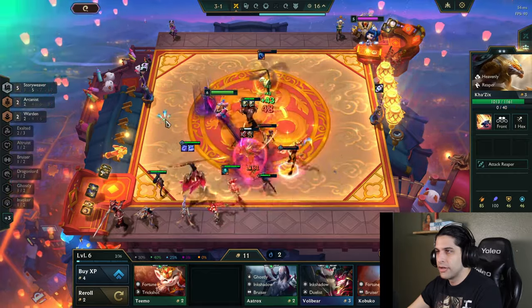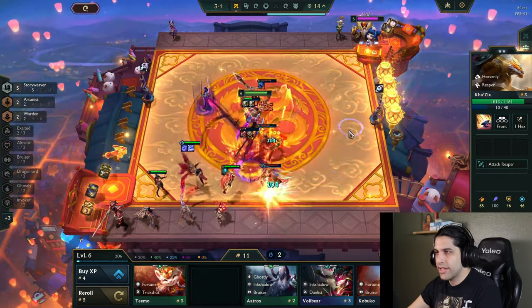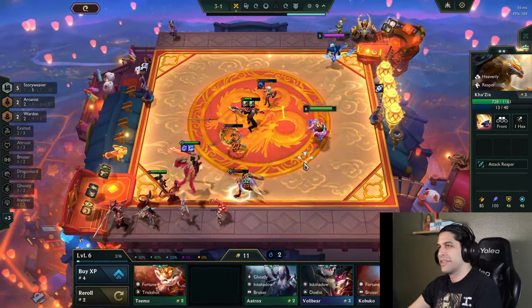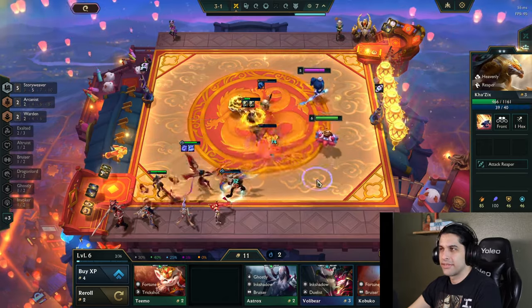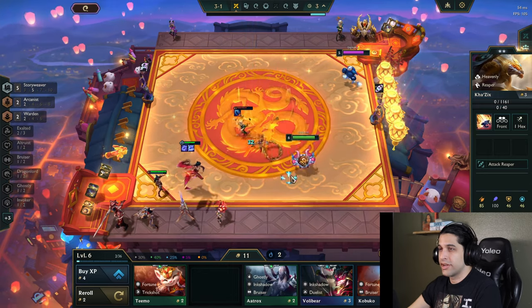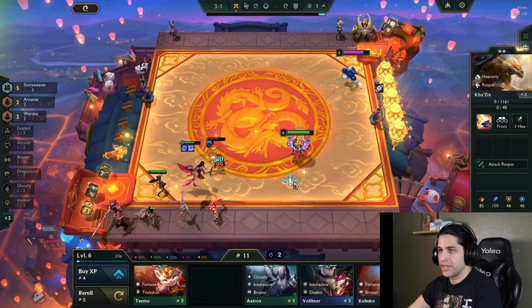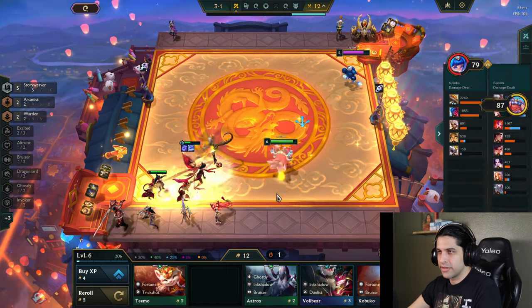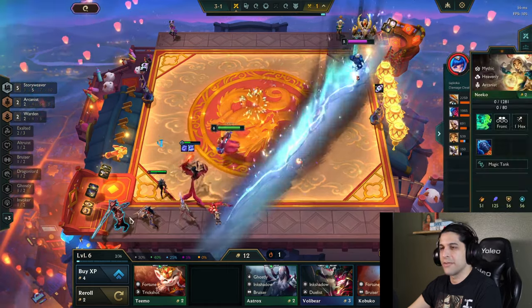Uh oh, here comes Yone — freaking monster. Nice, he got killed though, that's good. Garen's trying his best and those two gargoyles are really helping him out. Can you guys kill this Nico by herself? Yes, you can! So proud of you.